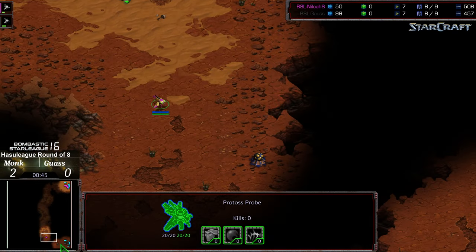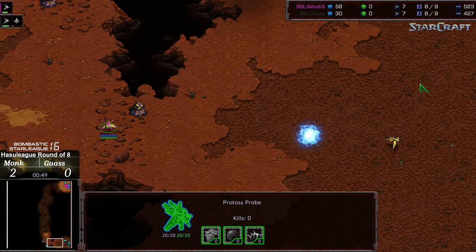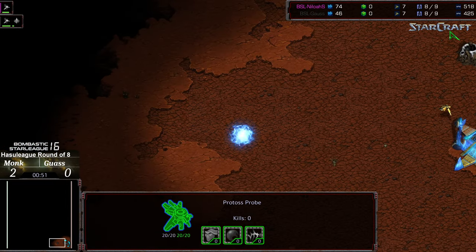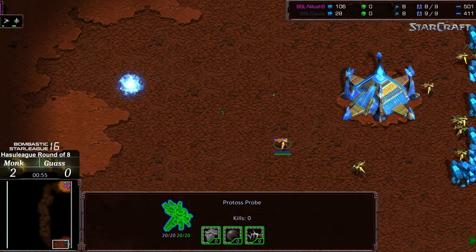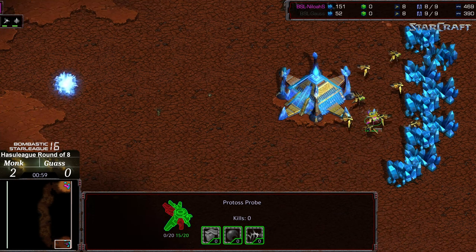It's also possible — although I could say that he just really wants to get that early scout. Let's see if he reveals this initial probe. I was looking for him to maybe go along the interior edge, but I take it back — he just wanted to make sure he got a probe in Gauss' face.